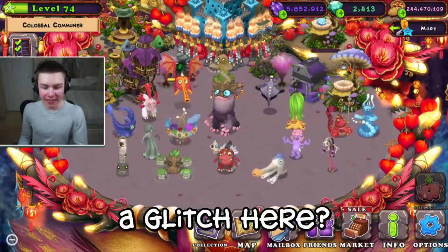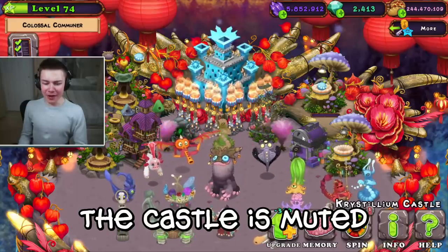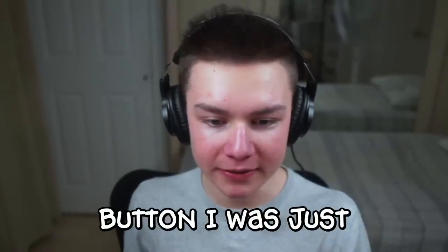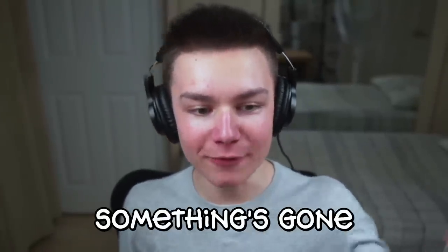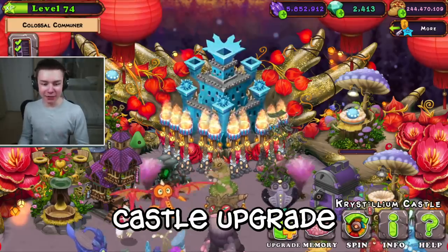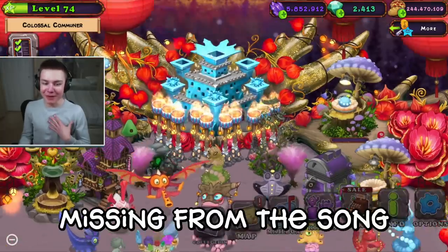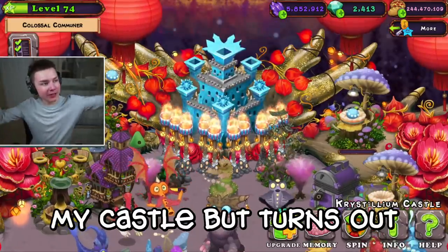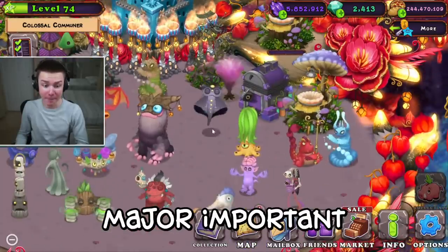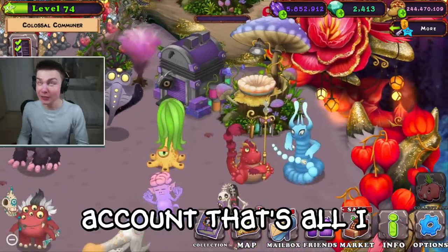Hold up — have I encountered a glitch here? The castle is muted! I've upgraded my castle and they've taken away my mute and unmute button. Something's gone wrong — my beautiful castle bass has gone. I thought it was a glitch. I've upgraded my castle but it turns out it's been degraded. Don't do that until it's fixed, because the castle is majorly important to the magical sanctum song.